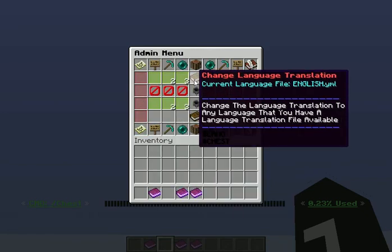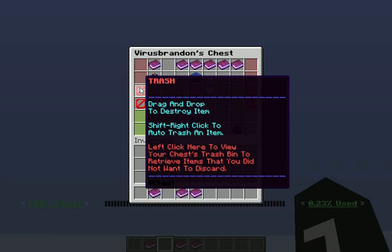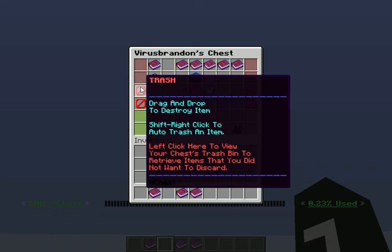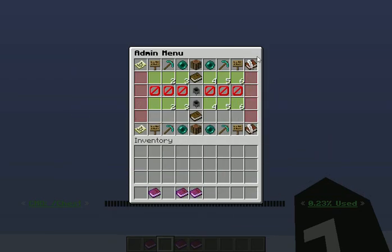Everything is configurable inside of the game. The settings file that you'll find in the Bottomless Chest directory is a serialized binary file, therefore you cannot edit it by hand. By trying to do so, you have about a 99.9% chance of breaking the settings file. So use this nifty menu right here in Bottomless Chest to configure it in-game.